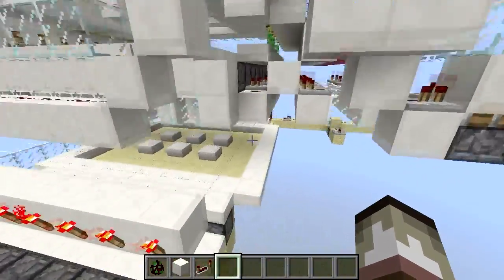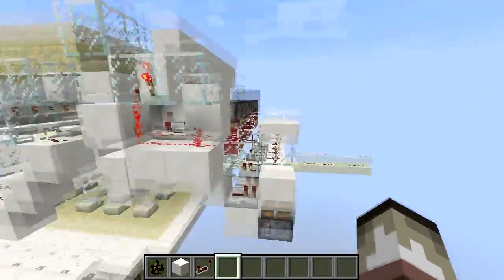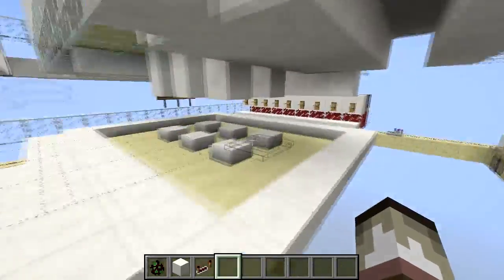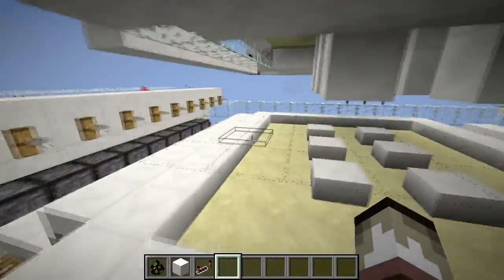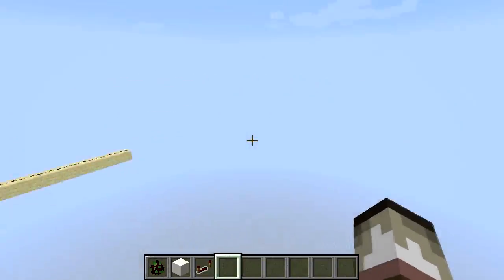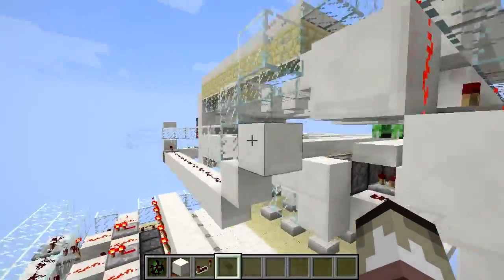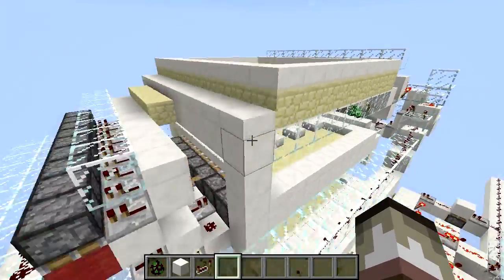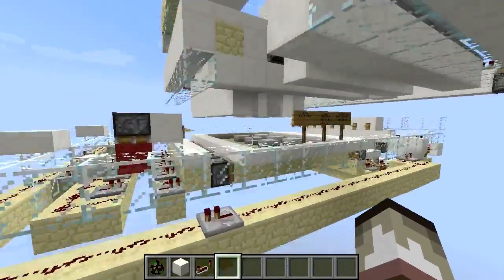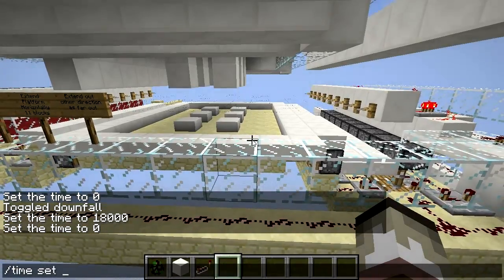If you extend it higher, you could probably have this wiring on this side as well. If you leave a four or five block gap you can probably still stack this as high as you want while extending it as long as you want. You might have endermen spawning in it though, if that's okay with you. I think I've covered almost everything — let's have one last look at it at night time.